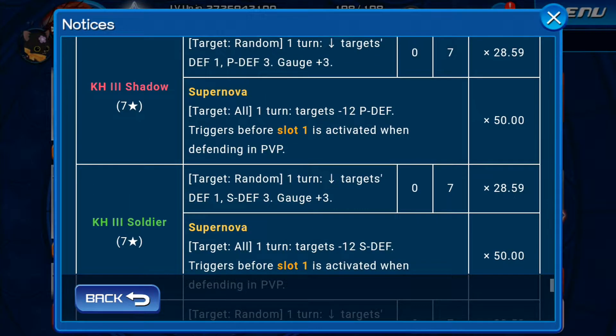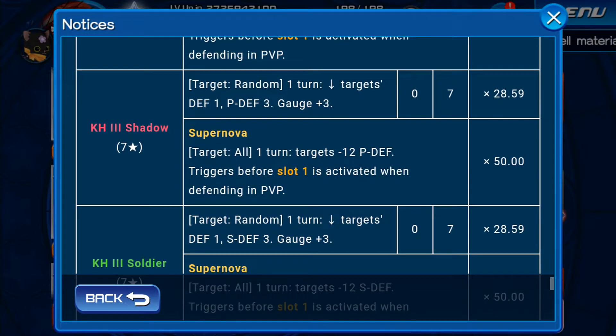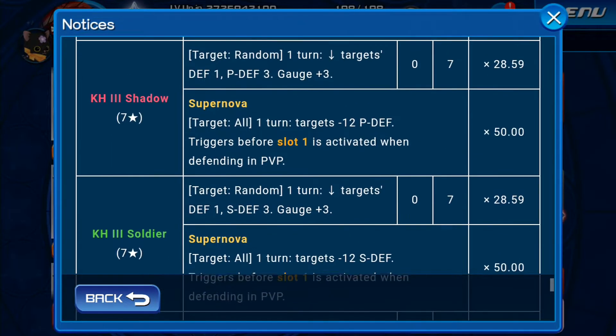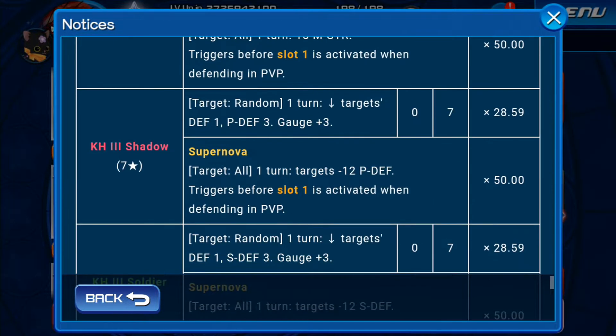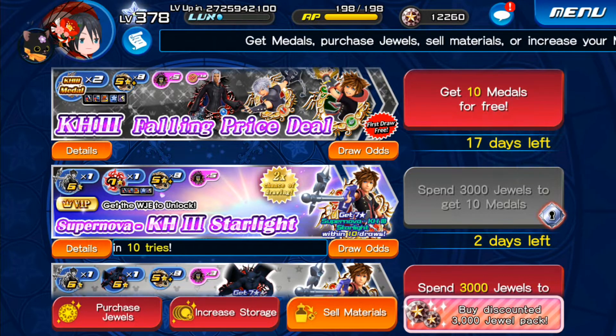Then we have Kingdom Hearts 3 Shadow, Soldier, and Marine Roomba. They do random targets and lower enemies' defenses by 1 — power, speed, or magic — and raise 3 gauges. The supernova effect lowers those by 12. This will be a hell of an edit and we are almost 10 minutes in and not even at the best part yet — the free pool, which is what most people are looking for. But let's do the free pool first.